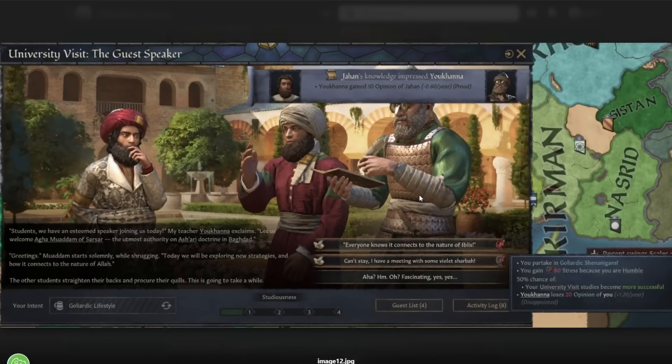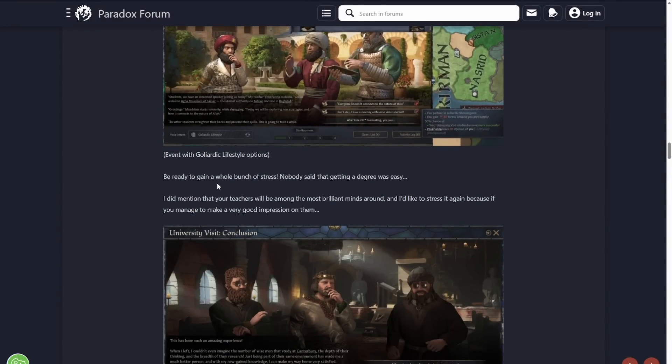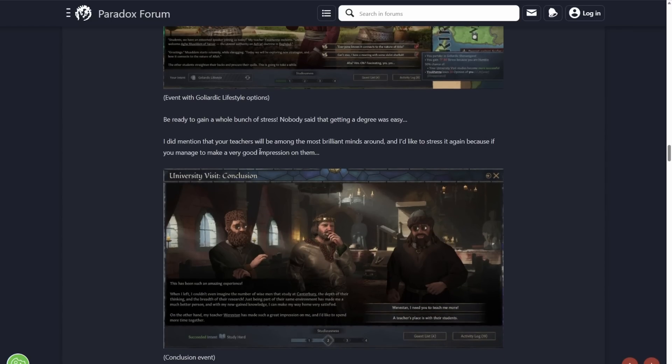And then this is the event for the Goliardic Lifestyle — some different options. As you can see, there's a little bit of stress here because he's humble, but he's up there having a bit of a speech, giving a little talk, with a couple of different options. You're getting a bunch of stress — nobody said getting a degree was easy. I'm sure people who have been to university will tell you it is pretty stressful.